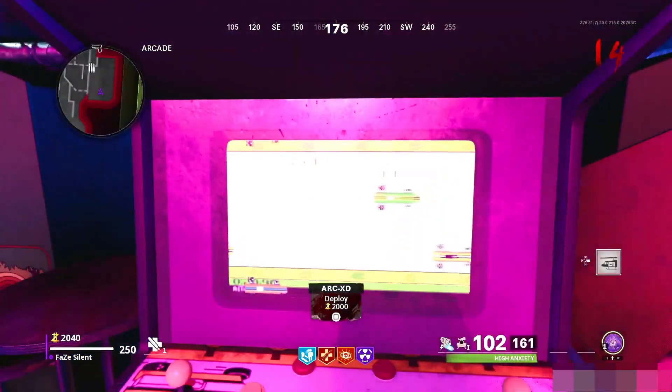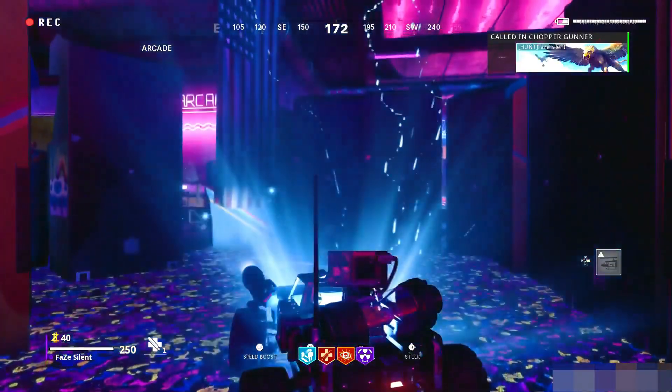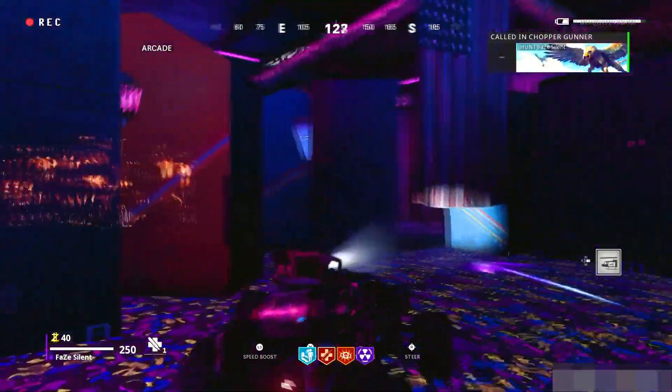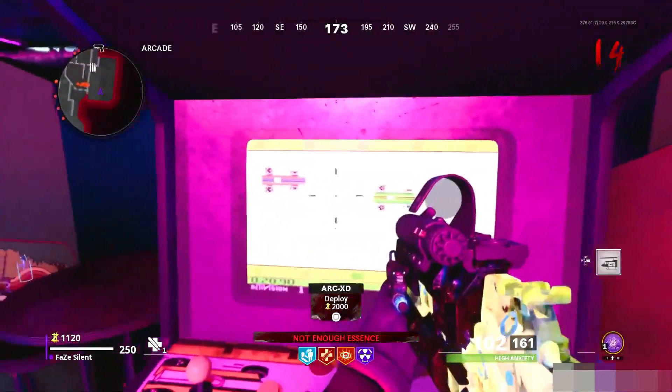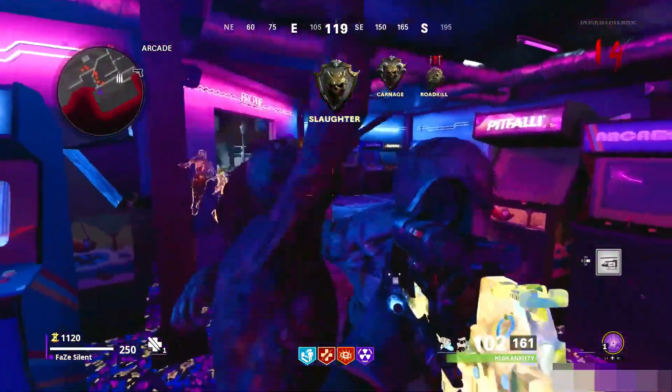If you guys get the timing done correctly you should get put into the RC car. Basically a half a second after you activate the chopper gunner, press the machine. Now when you're in the RC car you can just blow it up, and after that you're gonna be in god mode.